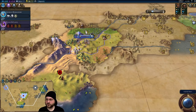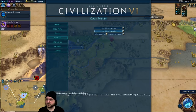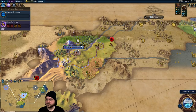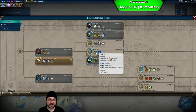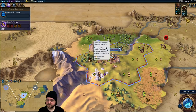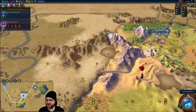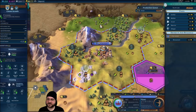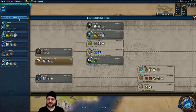Three turns to the slinger, one turn to grow, fifteen turns to the next tile expansion. We could half-research Archery, or work our way up to Pottery. We've got the boost towards Riding already, which is nice, and we've got an amazing campus location right here — adjacent to two or three mountains. The problem is it would take forever for our borders to grow in that direction, or be incredibly expensive to buy. I think what I have to do for survival is half-research Archery.